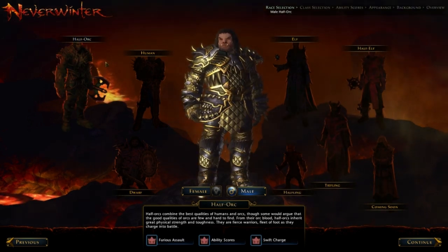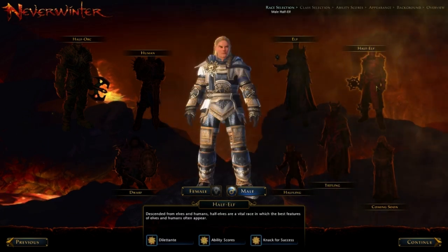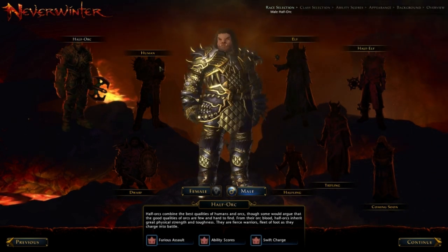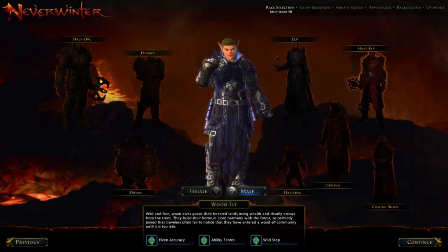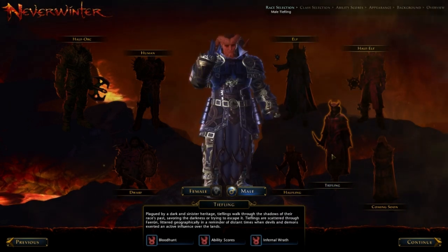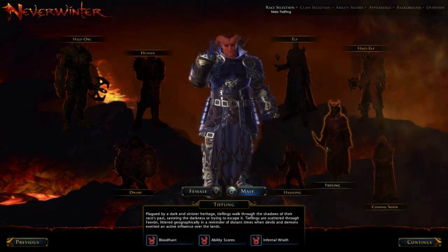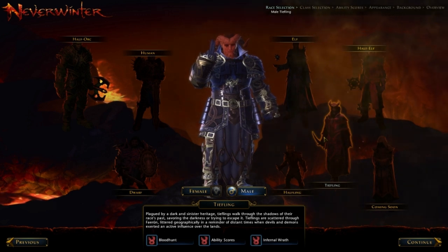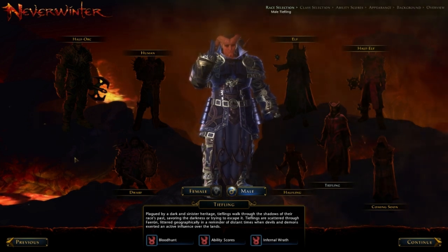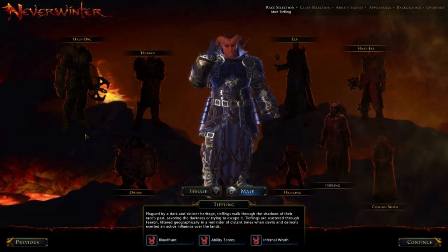Starting with Half-Orc, you have Half-Orc, Human, Dwarf, Elf, Halfling, Tiefling, and Half-Elf. If you've previously played Dungeons and Dragons, you'll know that Half-Orc, Human, Dwarf, Halfling, Elf, and Half-Elf are pretty standard races. What was swapped out with the Gnome was the Tiefling. Maybe not a lot of people cared for Gnomes — being a D&D fan myself and having played for years, Gnomes really weren't used all that much in my games.